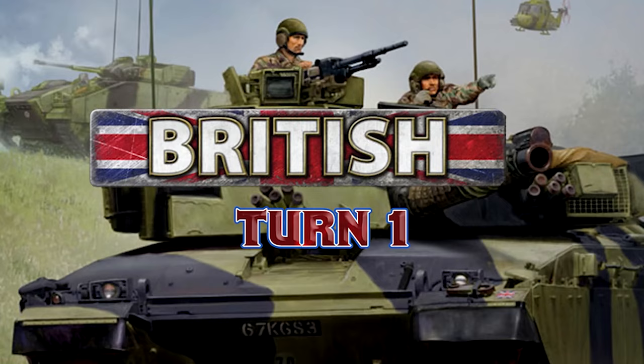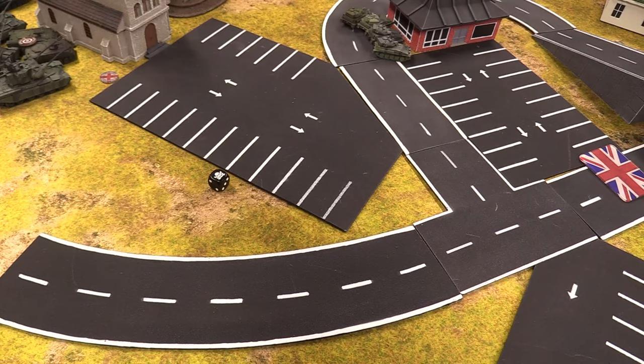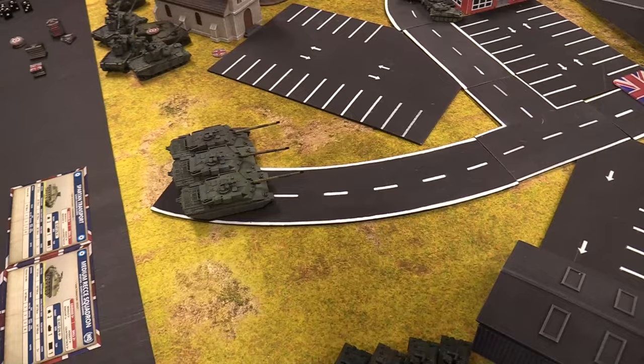British Turn 1 starts with a reserve roll — five up needed. It's a six, so the Challengers roll on. John also reveals his ambush. One squad is pinned down but rallies on a four up — they're fine.